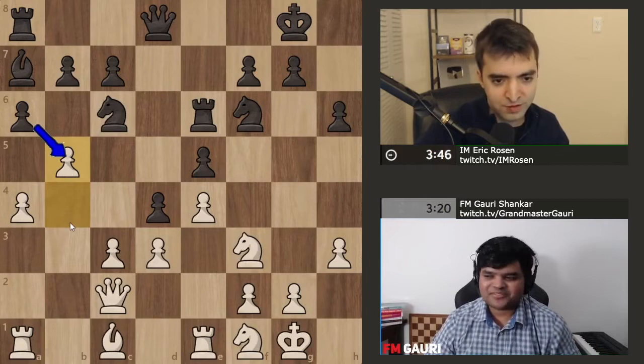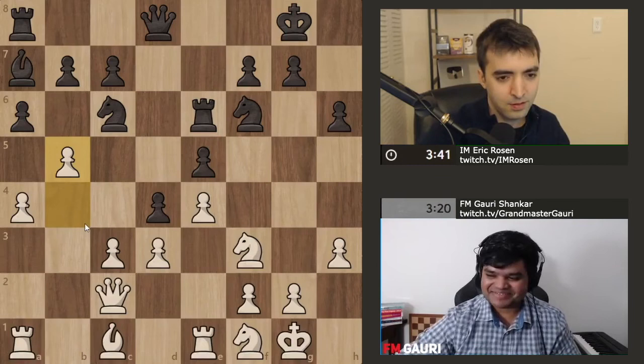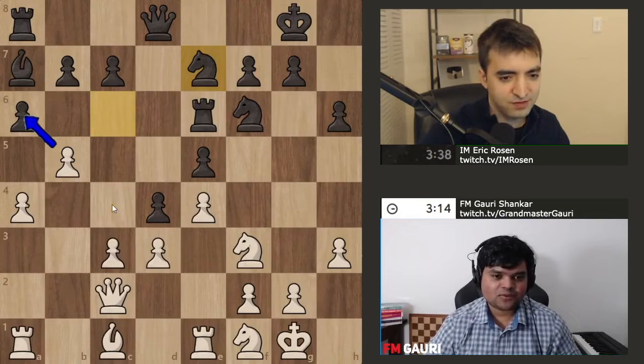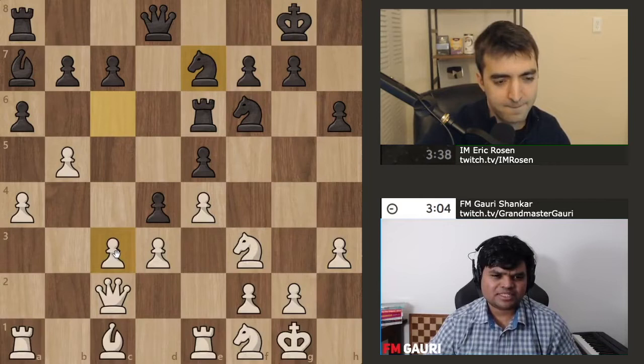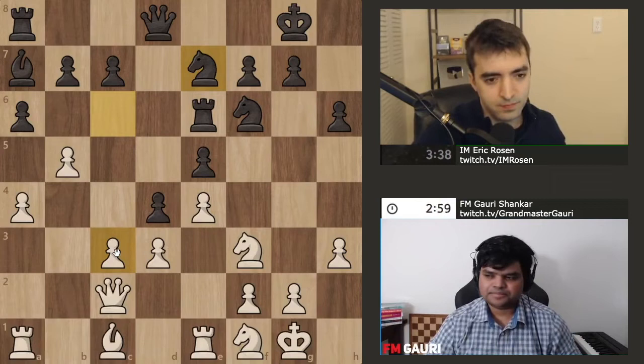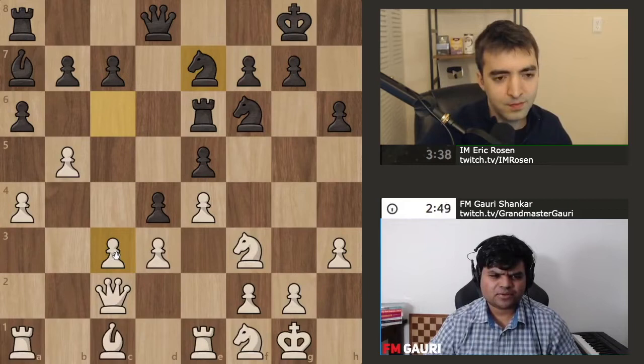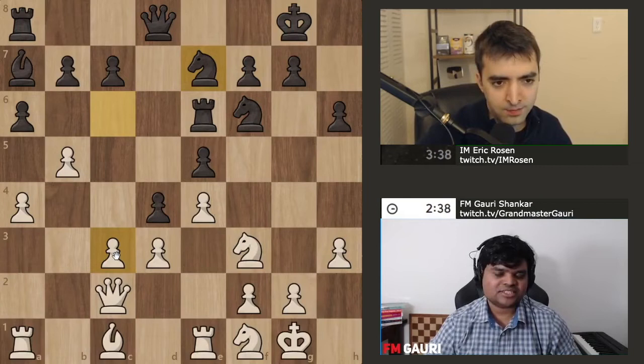There's a double agent in chat who goes back and forth between Eric's stream and my stream — tell me what he's thinking. Just kidding. c4 — that was the plan. There are some crazy lines where he's scheming. I can see takes takes, so I can take the pawn, bishop d4, and in the end I can push the pawn. Pushing the pawn — they both have their pros and cons. I know Gary likes to think he's capable of playing really strong moves, but he's susceptible to time trouble.